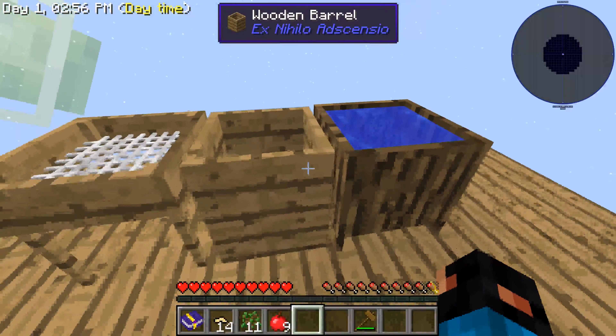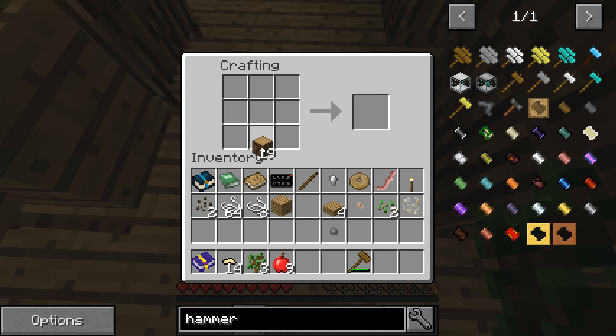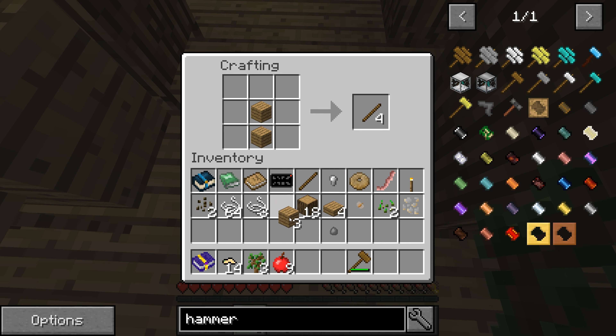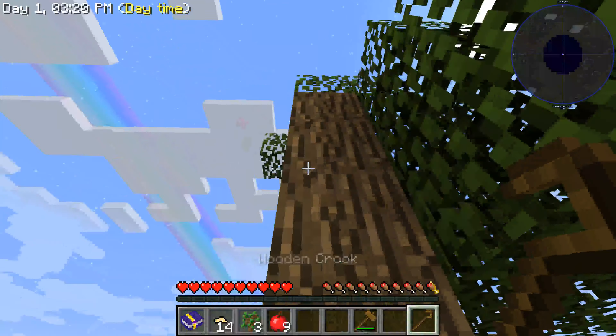We got a torch too. Let's put this into the inventory. Oh, we need a crook — forgot! There we go. Make a crook, okay — now I'll continue and get that stuff.